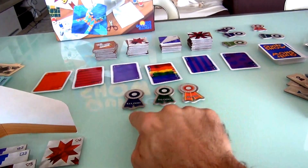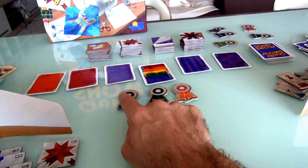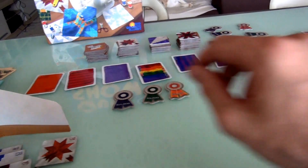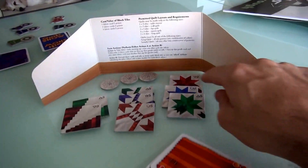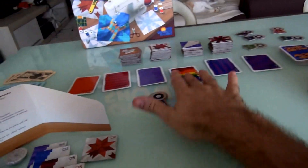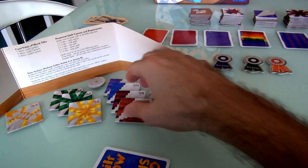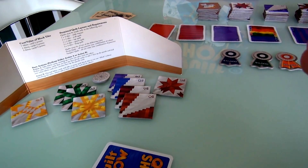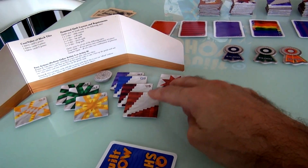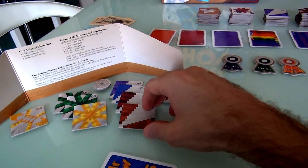Even though this is a 2-player game, there are 3 prizes. If both of us enter 2 quilts, 3 ribbons will go out and the 4th quilt — whichever is the poorest — won't get any prize money at all. The value of our quilts comes from the numbers on the squares, plus we can also assign extra fancy embroidery. I've got 2 of every color but not 3 of any, so all mine are going to be pattern-based.